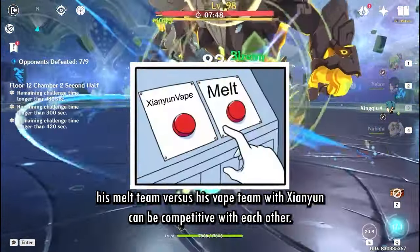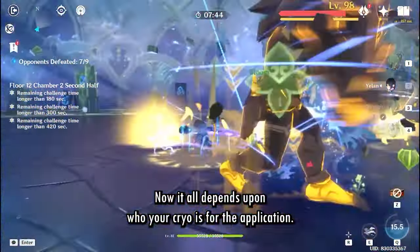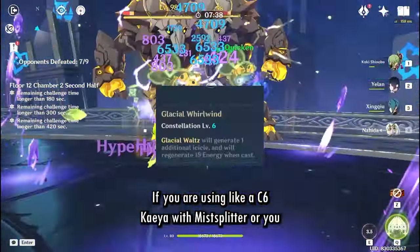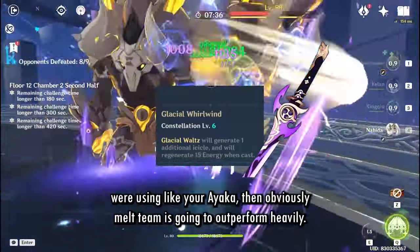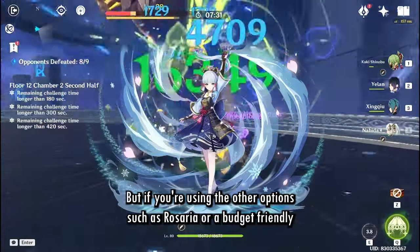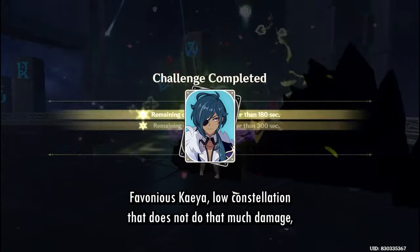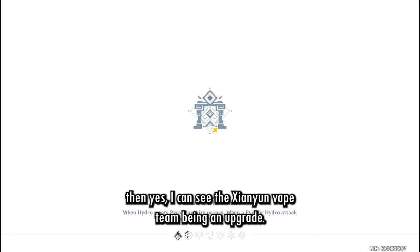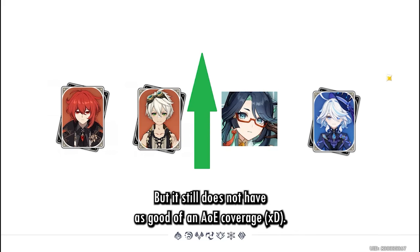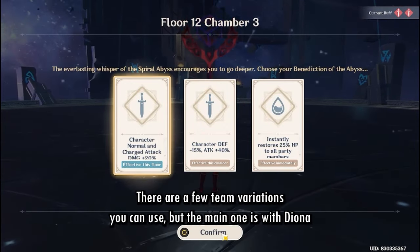In terms of damage comparison, Diluc's Melt team versus his Vape team with Xianyun can be competitive with each other. It all depends on who your Cryo character is. If you're using C6 Kaeya with Mistsplitter or Ayaka, then obviously the Melt team is going to outperform heavily. But if you're using other Cryo options like Rosaria or a budget Favonius Kaeya at low constellations that doesn't do that much damage, then I can see the Xianyun Vape team being an upgrade — but it still doesn't have as good area coverage.